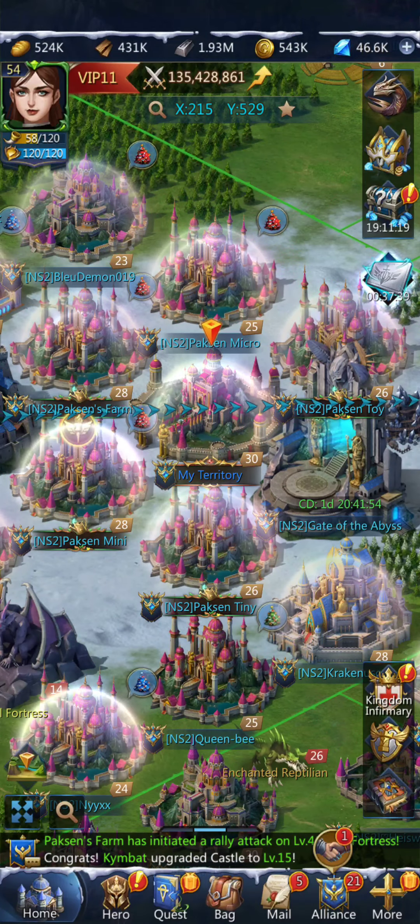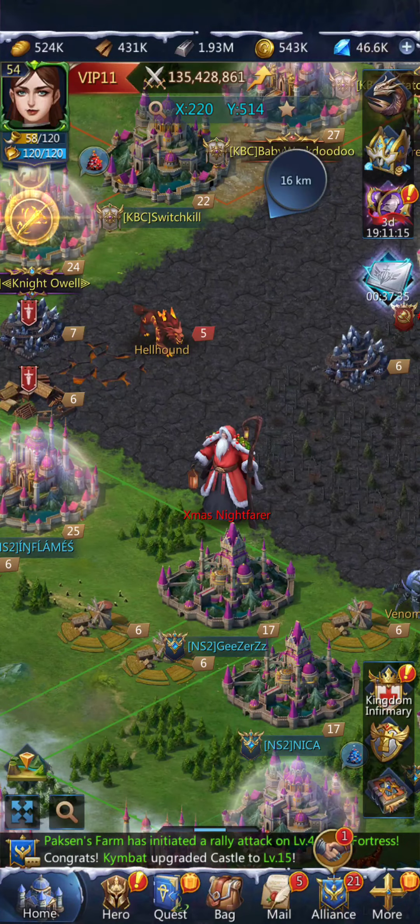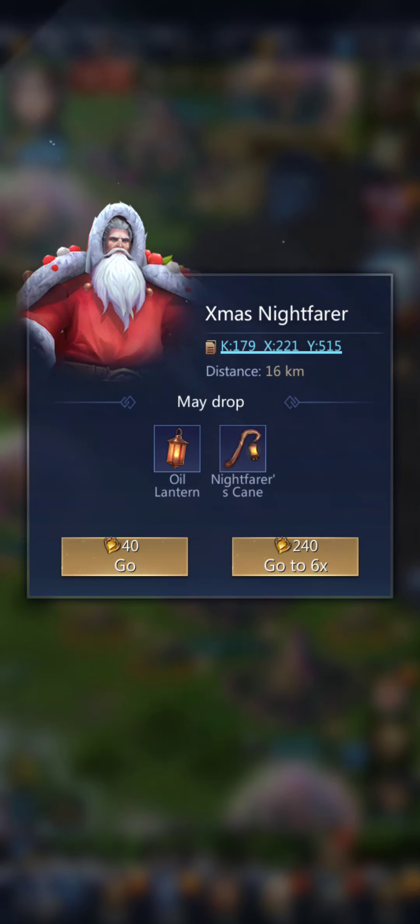To find them, you go to the world map and look around — there's one. It's 40 AP to go once, and 240 AP to go six times, which is awfully high. Normally it's only 20 AP; I've even seen it as low as 10. So they're being really kind of mean with this one.